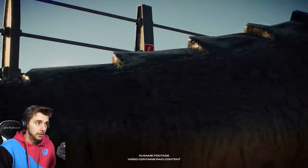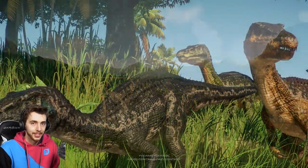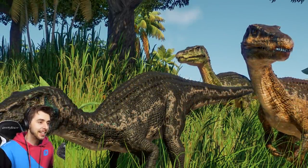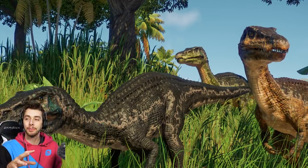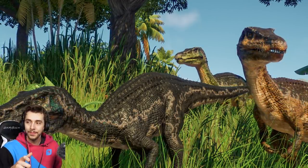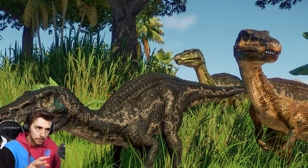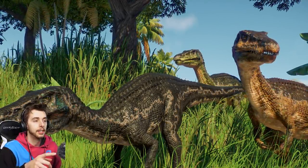So first we're starting off with some skins, and that is the Baryonyx skins. I completely forgot about the names of these guys until I looked them up. So basically these three Baryonyx are Grim, Limbo, and Chaos. Now I don't know which one Limbo and Chaos are, but Grim is the green one at the back.